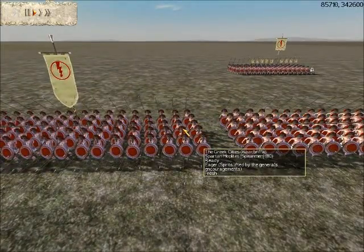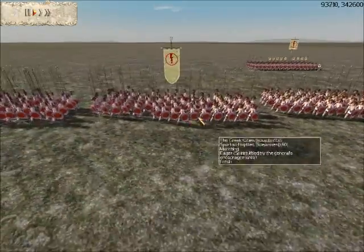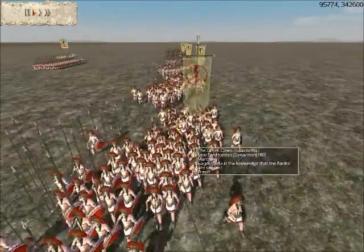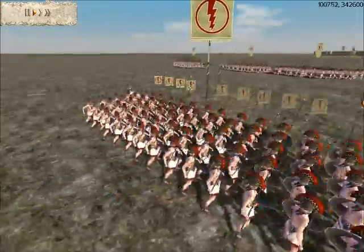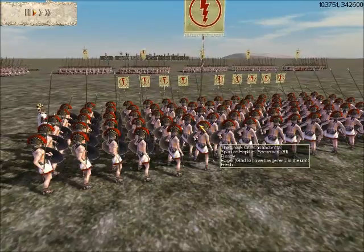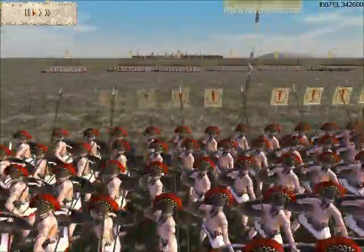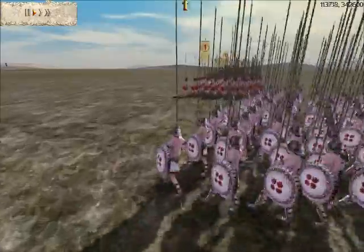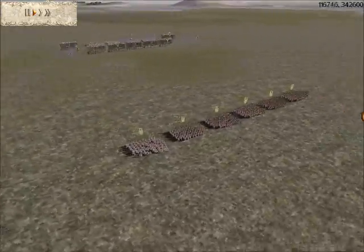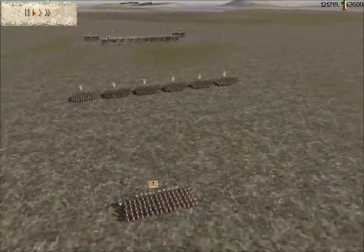My opponent has 3 units of Spartan Hoplites. My opponent — I can't pronounce it — Isaac Riffa, or something like that, roughly. He's playing as a Greek City State. He has taken 6 units of Spartan Hoplites. The general unit is fully upgraded, though in the middle of the battle I didn't even notice that. He's also taken 1 unit of Militia Hoplites, presumably because he had a bit of spare Denarii.